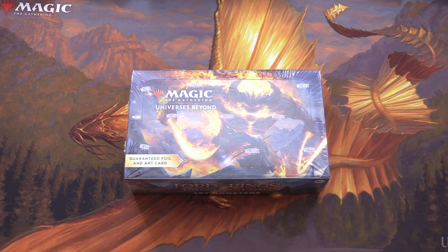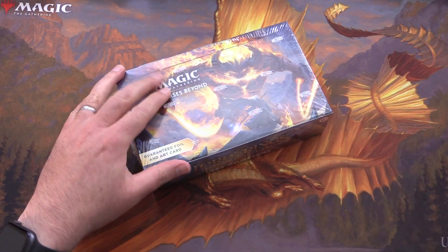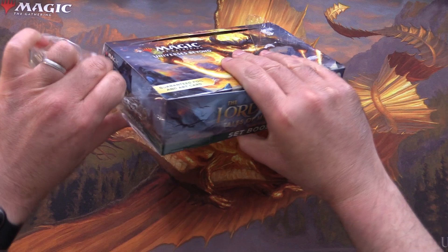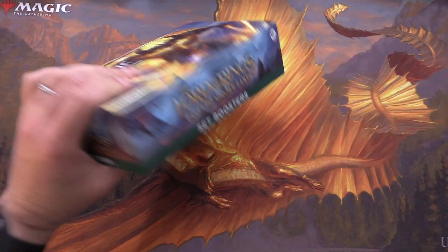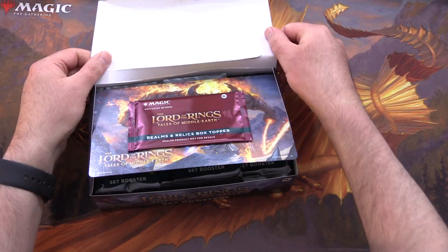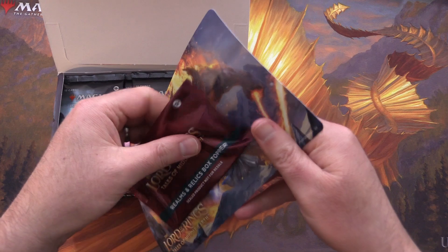Today on MTG Unpacked we're getting stuck into a brand new set booster box of Lord of the Rings: Tales of Middle Earth. This is the third box we're getting stuck into, still hunting for the One Ring. That's not actually the serialized one, but the regular version.